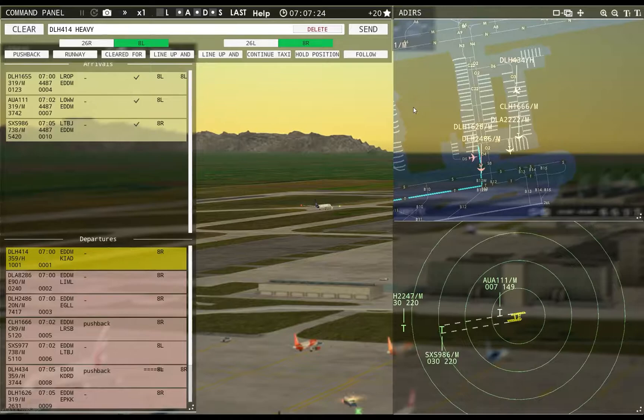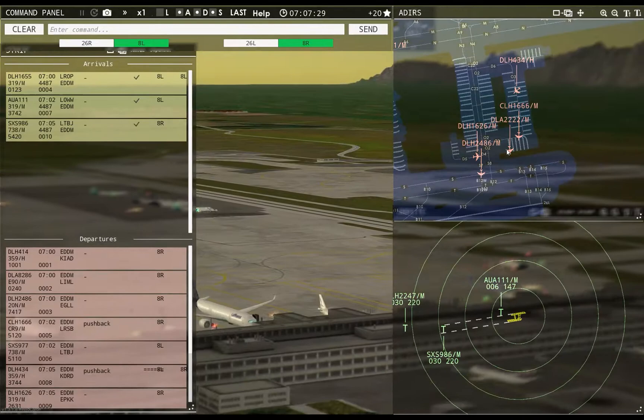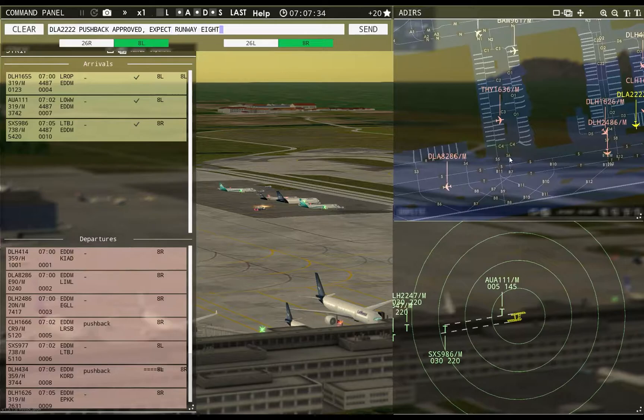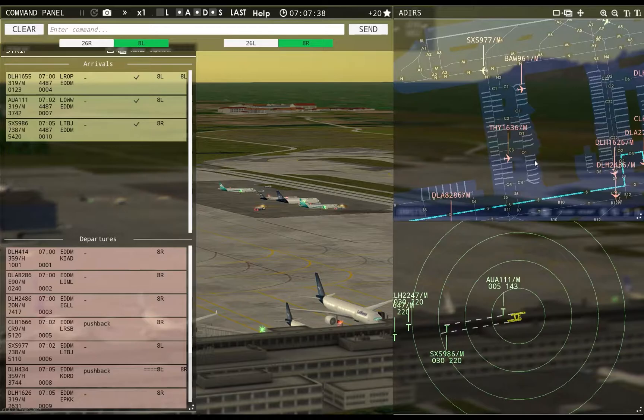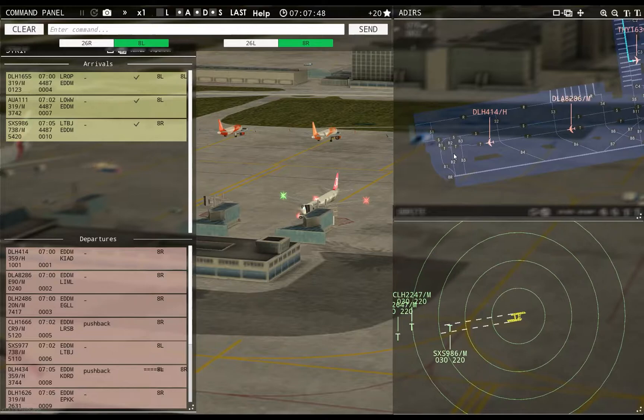I don't even see this guy — oh, there he is. Ground, Turkish 1636 requests pushback. Dolomiti 2222 pushback approved, expect runway 8R. Turkish 1636 pushback approved, expect runway 8L. Because the planes always stop way up here and then they take forever to get through.